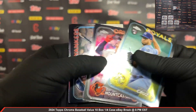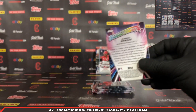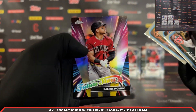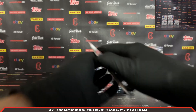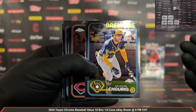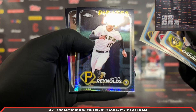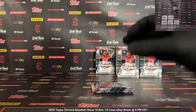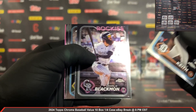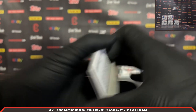Steven Cruz rookie and a Grayson Rodriguez Refractor. Will Urena rookie and a Future Stars Gabriel Marino. Nice Jackson Chirinos rookie for the Brewers. Brian Reynolds Prism and a Steven Cruz Sepia rookie. Colt Keith rookie and Monaga rookie. Nick Gonzalez pink rookie for the Pirates.